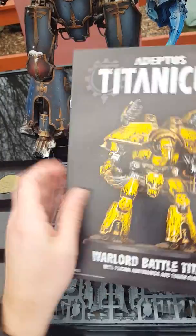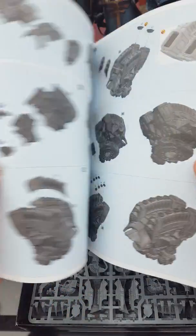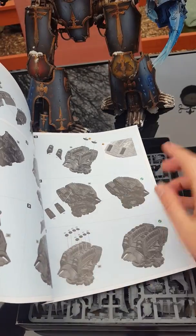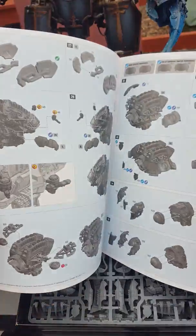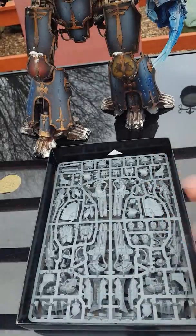Titanicus. That's actually a pretty good set of instructions. The Void Shields on there, for example — that's pretty nice, actually. Feels quite nice, actually. Nice kind of powdery finish.